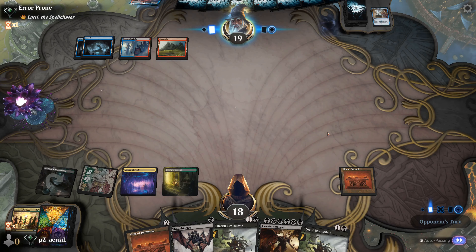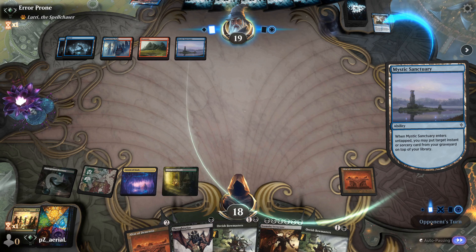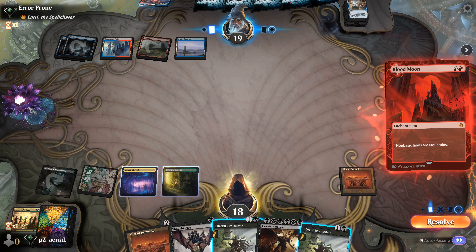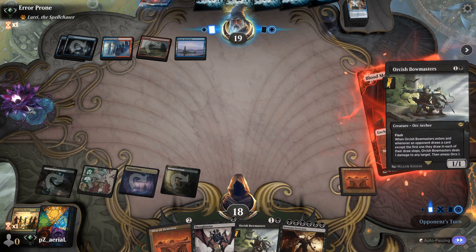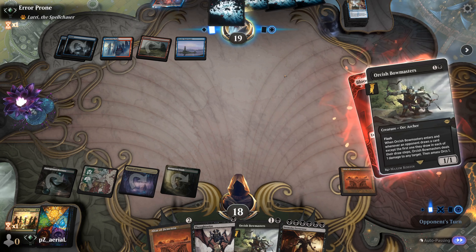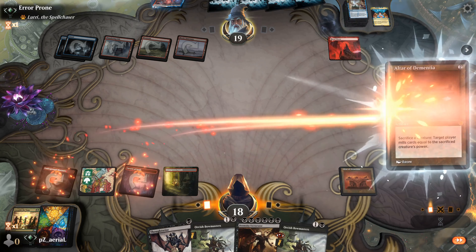Thinking about how the end game works — there'll be a turn I slam Doomsday Excruciator. I drop Bowmasters, hoping it does something. Blood Moon comes down — that's likely a game-ending play. We're off black mana now. Memory Lapse goes on top of my library. We draw Bowmasters next turn — uncastable. We go Altar of Dementia number two and wait to see how they plan to win.